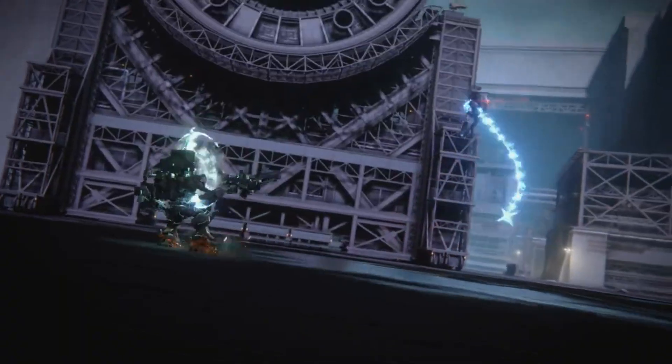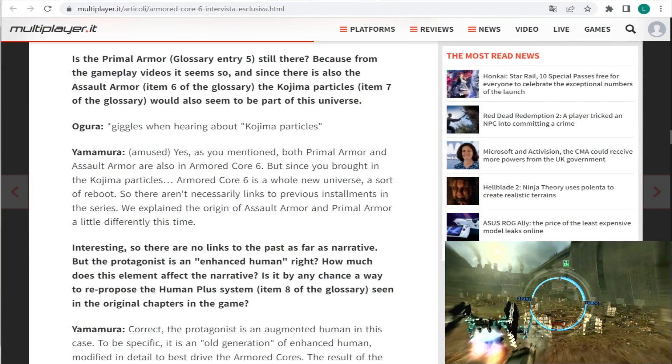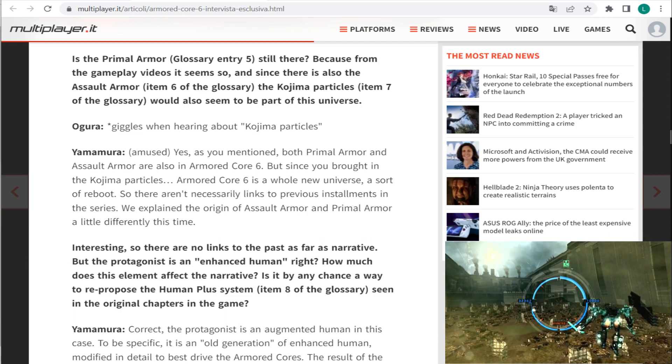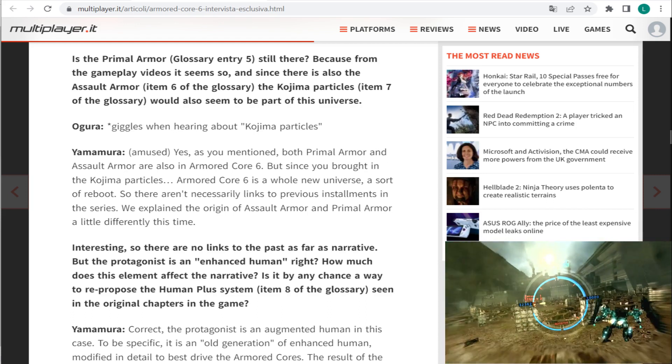The third and final point I want to make before jumping into my analysis is this question: is the primal armor still there? Because from the gameplay video it seems so. And since there is also the assault armor, the Kojima particles would also seem to be part of this universe.